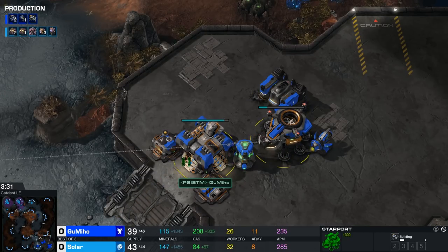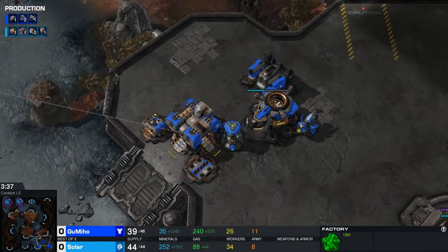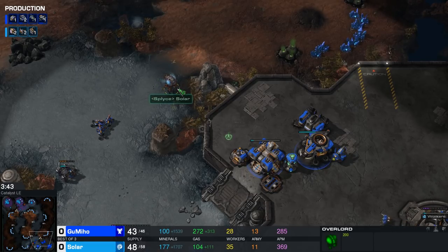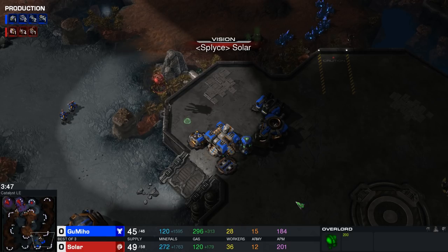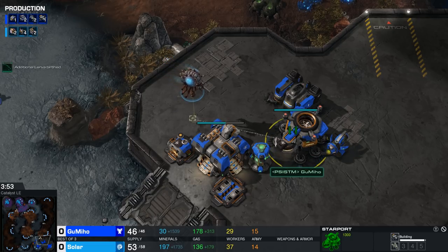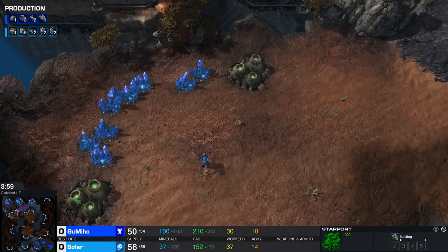It's a 1-1-1 opening here for Gumiho. We've been seeing Terran players opening with 16 Marine drops again, and some double Factory play, but there's no denying that one Barracks, one Factory, and one Starport is the gold standard. Solar will figure out shortly what he's up against. There's the Tech Lab on the Starport, and we already see a Liberator queued up for Gumiho — so no Banshee play just yet.